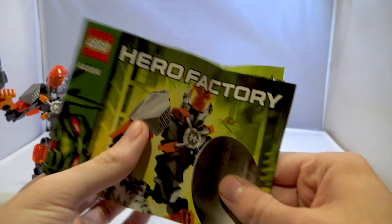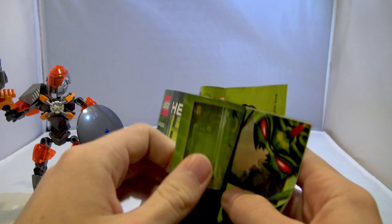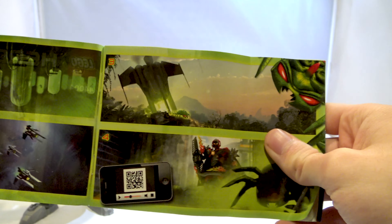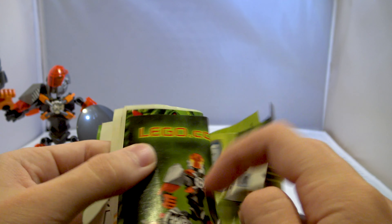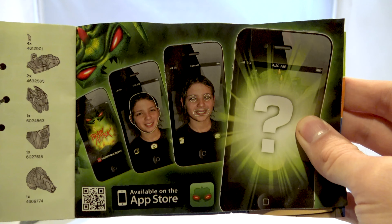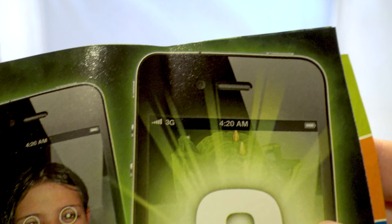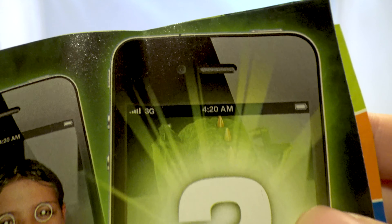Quick look into the instruction booklet. It's a bit mangled, but it's been years so I expect it to be looking loved. We have the animated comic in here, kind of introducing everybody to how the brains travel from planet to planet. And then in the back, your standard advertisements for the filter they had that year for the Hero Factory brains. I noticed this last week for the first time in my life, but 4:20 AM is the time that they chose for this, and that's hilarious.